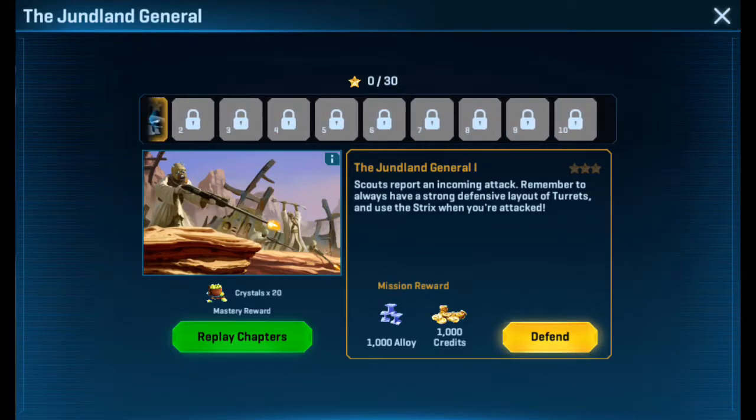This is probably going to be in two parts, unless I can do this quickly. Incoming attack — remember to always have a strong defensive layout of turrets, and use a Strix when you're attacked.